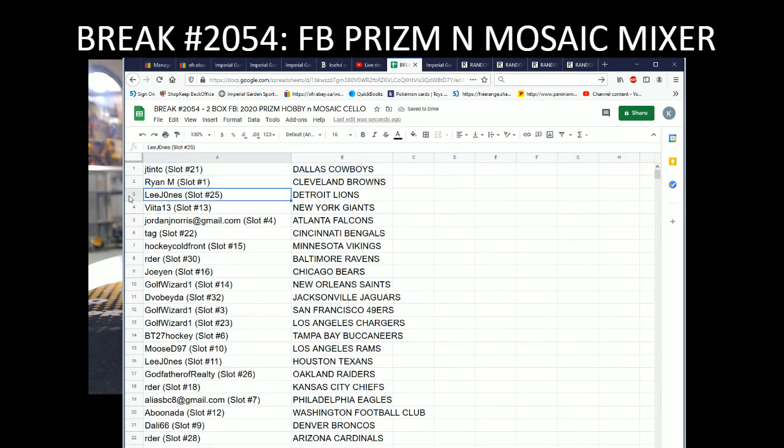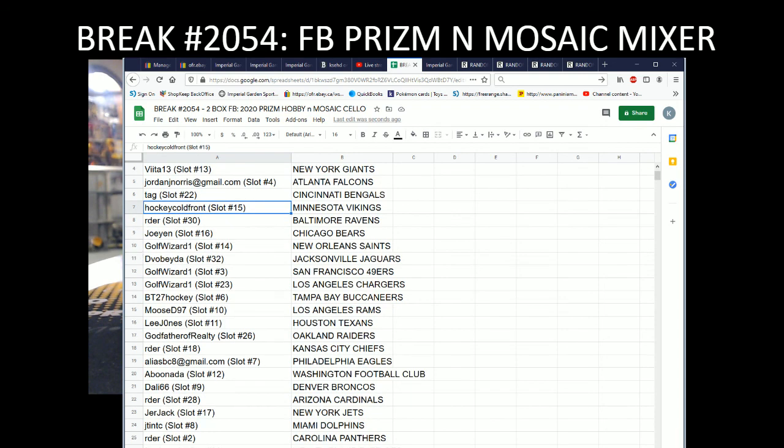Team draws everyone: J10 with the Cowboys, right now with the Browns, Lee Jones with the Lions, Vita13 with the Giants, Jordan Jay Norris with the Falcons, Tag with the Bengals, Hockey Cold Front with the Vikings, Ardor with the Ravens, Joe Yen with the Bears, Golf Wizard with the Saints.